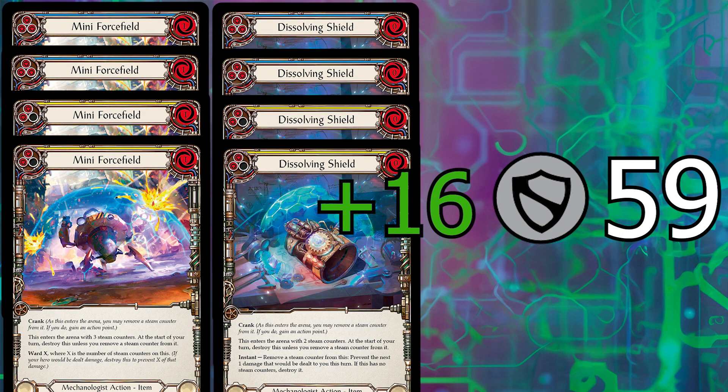If you would like to include the blue and yellow of the new items, which I don't currently recommend, you have 16 extra damage prevention. This damage prevention setup allows us to set up the offensive items and play the boost cards to win the game.